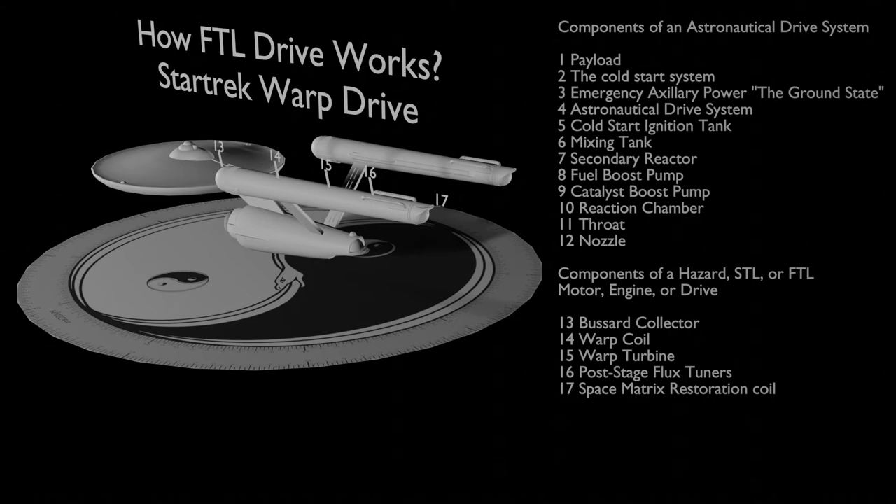The bustard collector has two jobs. It sucks and squeezes, drawing vacuum energy in from outside and also compressing the vacuum energy. Some of the vacuum energy is forced into the combustion chamber at very high pressure so that when fuel is mixed with it and ignited, a rapid increase in heat energy is produced.